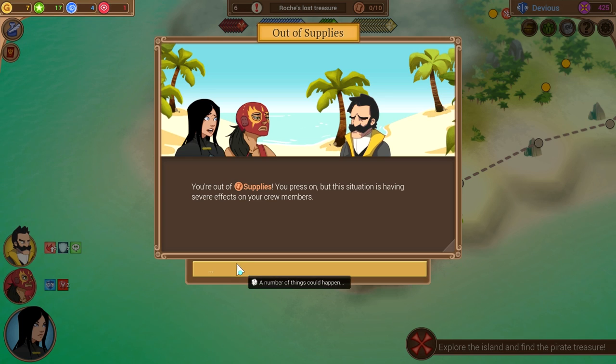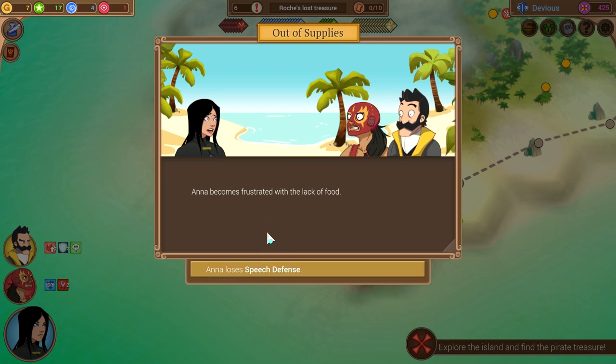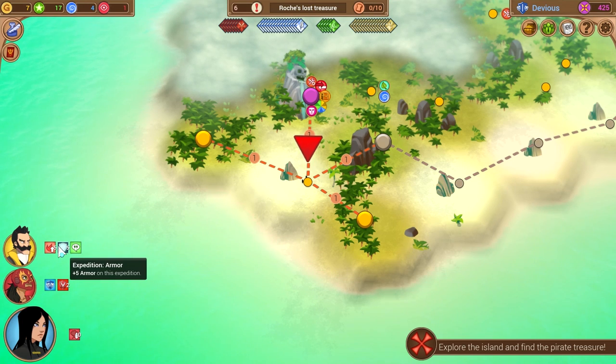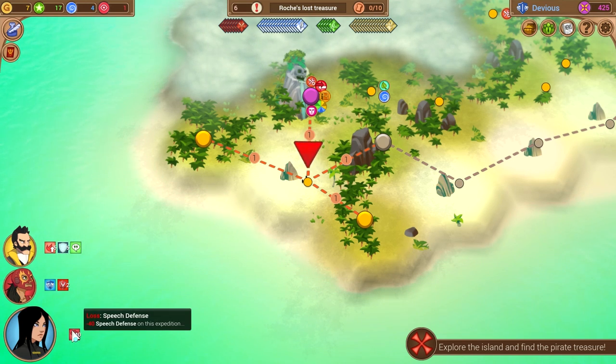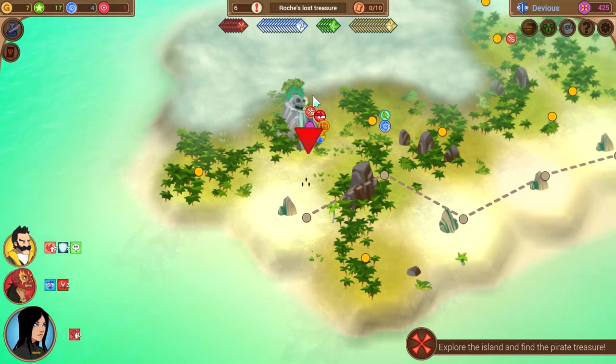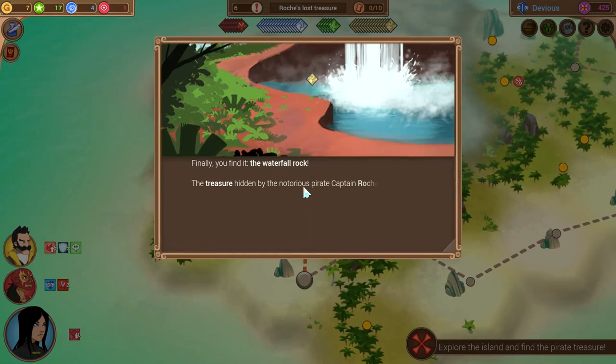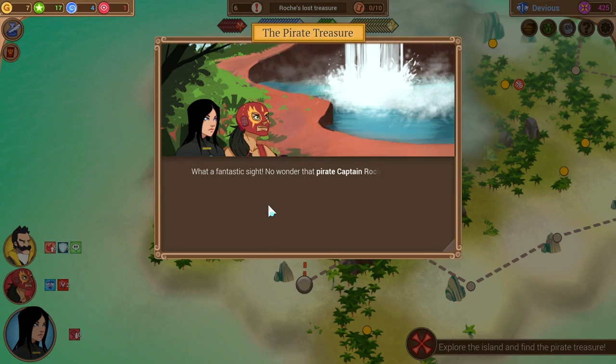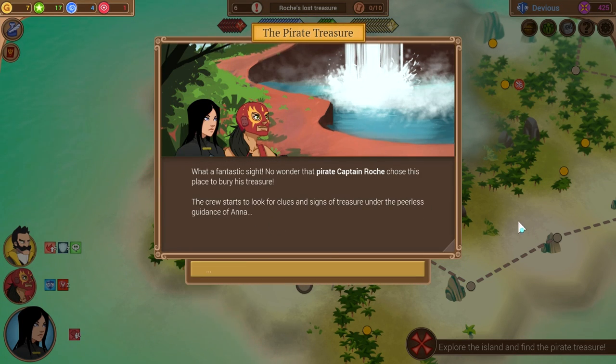You're out of supplies. You press on, but the situation is having severe effects on your crew members. Anna becomes frustrated. I thought it would just make us lose resolve — I wasn't that worried about it. But minus 40 speech defense — okay, let's finish off. We need to be done right now. Finally, you find it: the waterfall rock. The treasure hidden by the notorious pirate Captain Roche must be here somewhere. This is the goal of the expedition — whatever happens here, it will end your expedition. I ran out of food because we got a bad test where we lost like five food off one challenge.